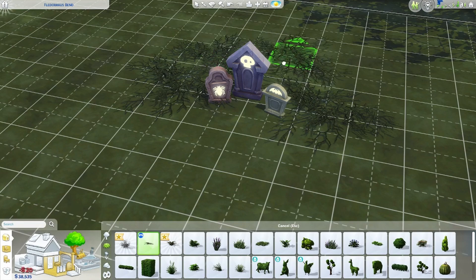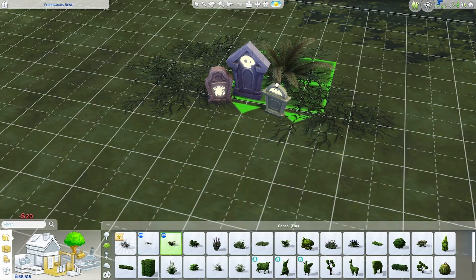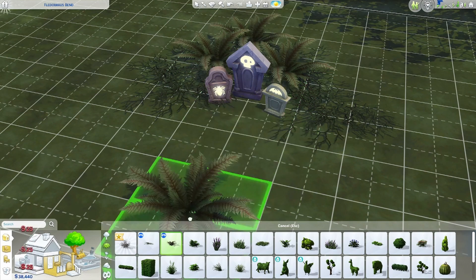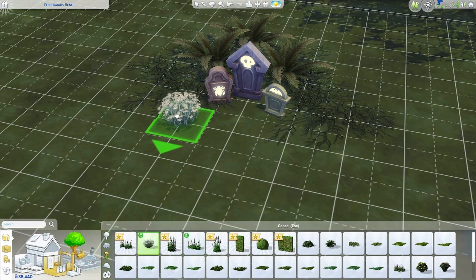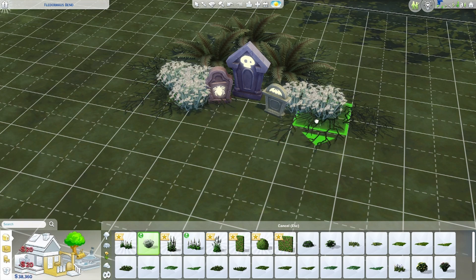The next tip is a botanist's dream. When doing your decorating, you can press the Shift button and it becomes a stamp tool, meaning you don't have to continuously reselect things from the menu. As you can see, I'm just holding Shift and clicking, and it's placing the same object over and over again. This makes decorating the back garden an absolute cinch.